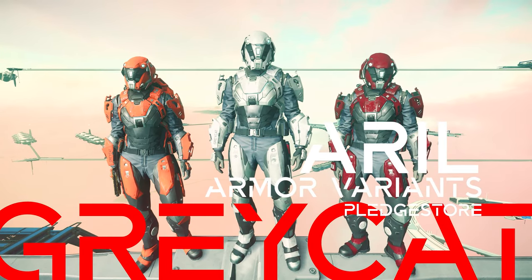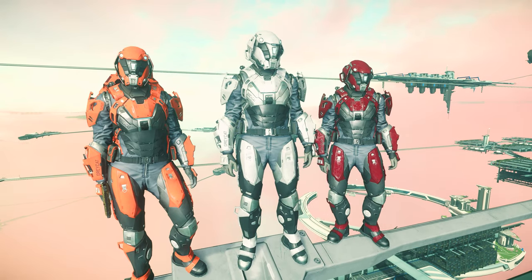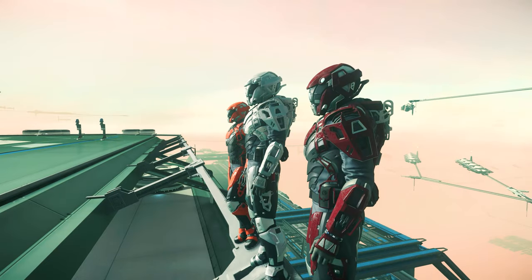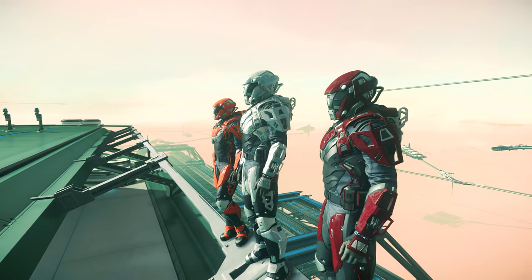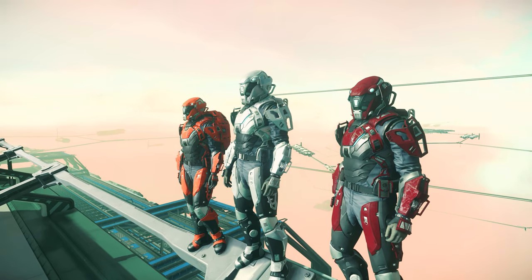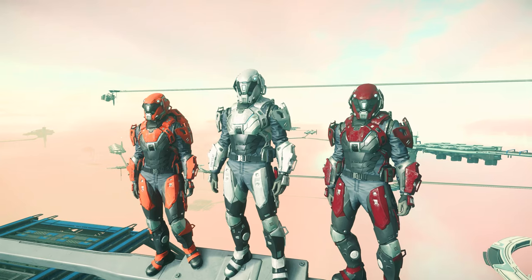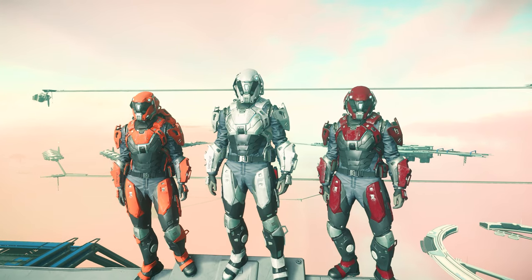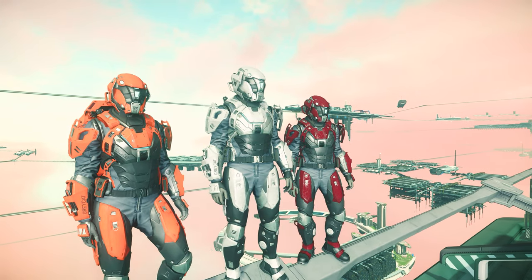We start with three armors that can be bought in the pledge store. We'll take a detailed look at what category you'll find them under and how much they cost in a few moments. But for now we're going to talk about the Greycat aerial armor variations. In case you're wondering why some of our models don't carry a backpack, that's currently a bug — it's pure gamble whether you start with or without a backpack equipped.